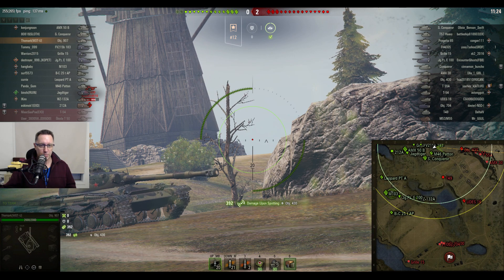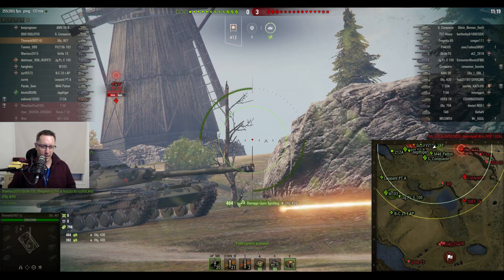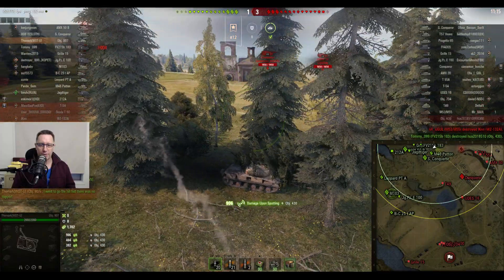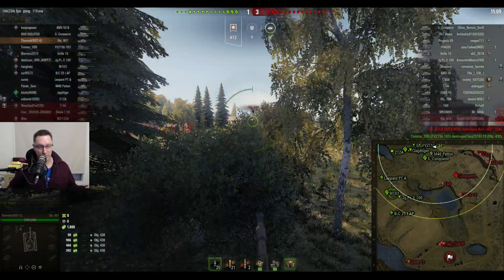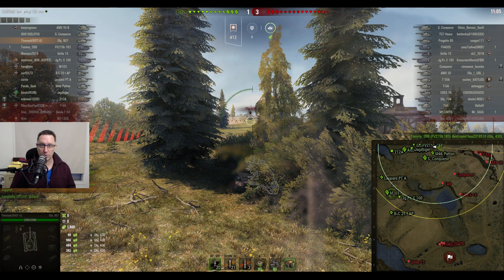He spots the Object 430 over there. He's zoomed in at an interesting angle and zooming in and out. He picks up the assisted damage — just got 1,800 assisted damage for the Object 430. That's the view points of that tank spotted. He's like, well no worries, I'll just stay here and we'll see if we can do that again.